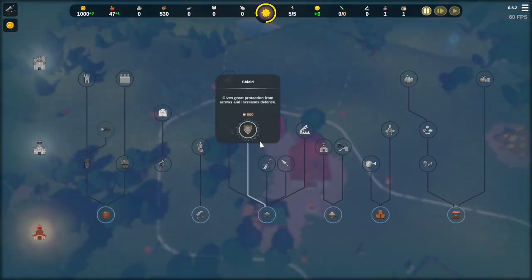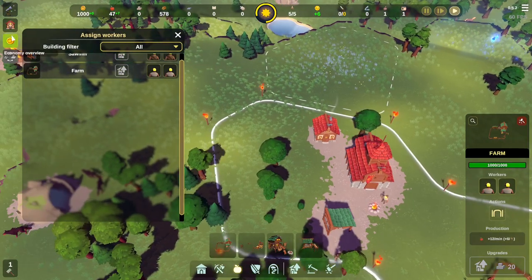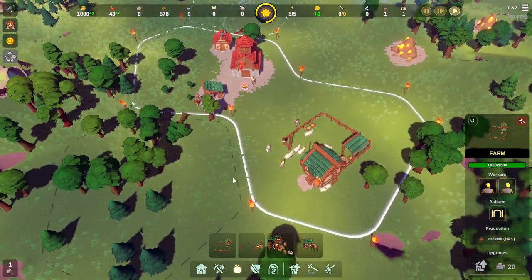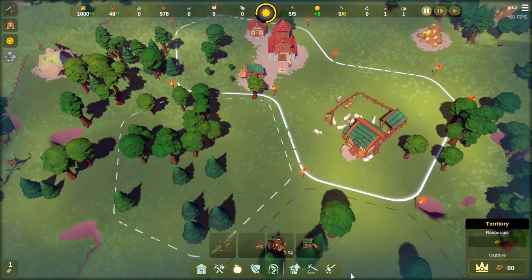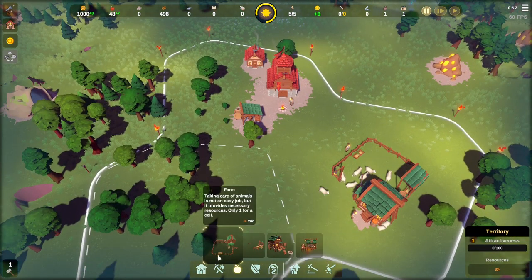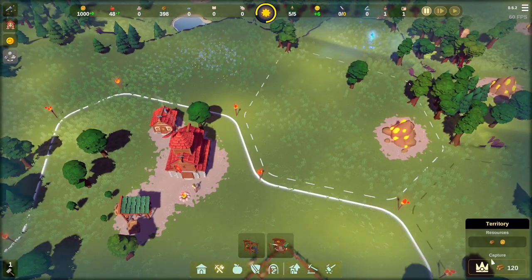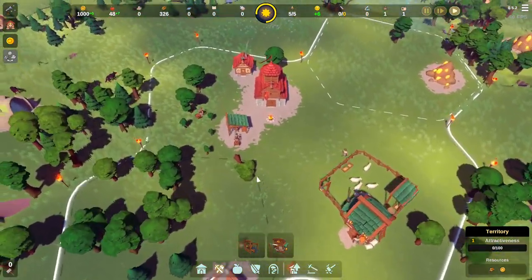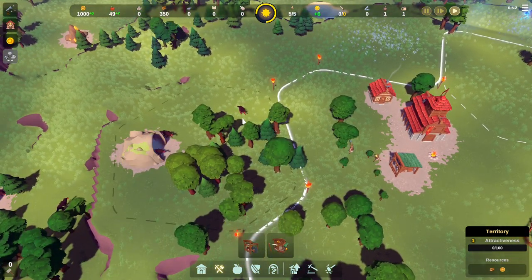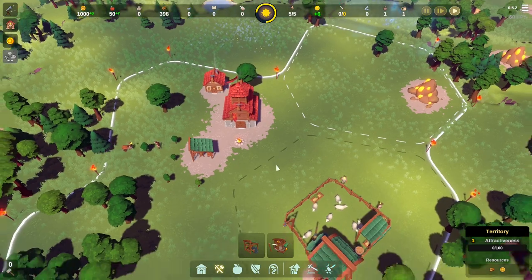We've got the research tree but we need a library down before we can start researching. I think they've added worker assignment — I think that's new as well. We want to start thinking about money, and I'll get another sawmill down so we can really get that pumping. That's the lifeblood of everything. We'll get some Sunstone gathered up too — we're not far from that stone. This is actually a pretty good start, although those wolves will eat people if they wander in.